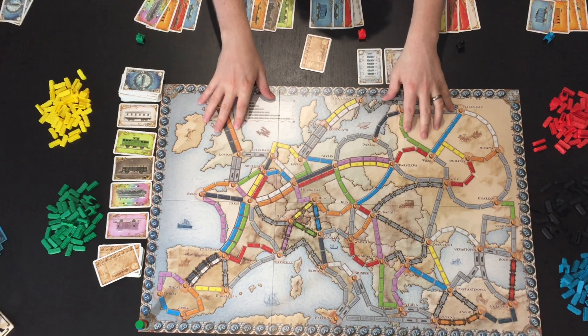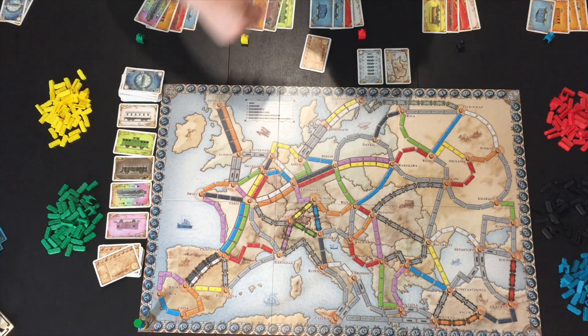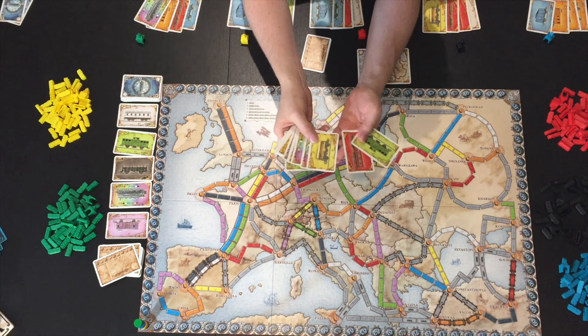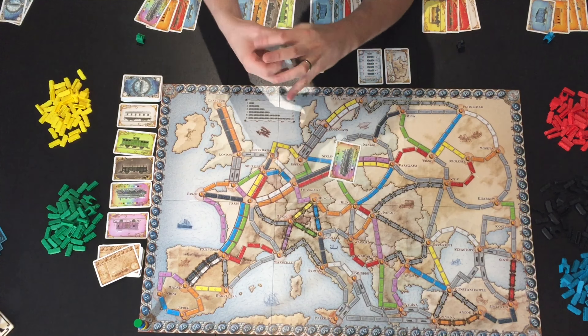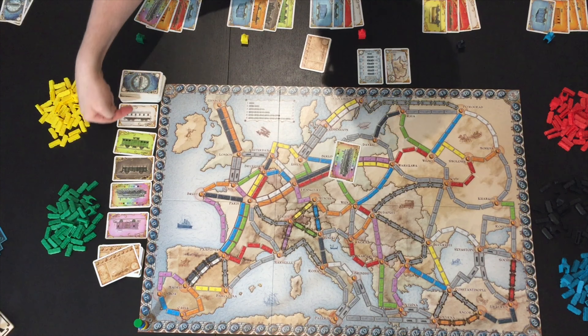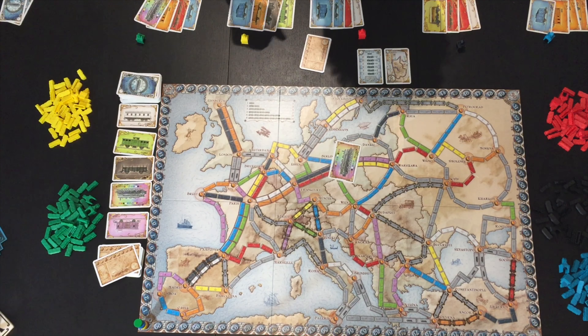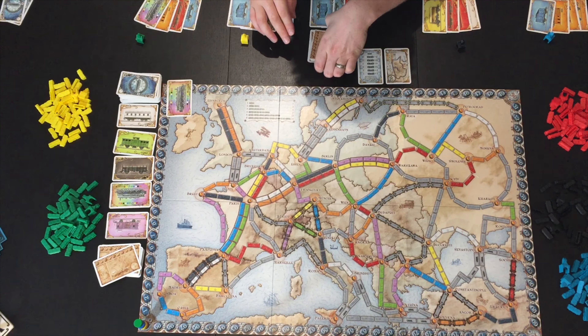The first thing you want to do is lay out the board, give each player their color, and put a token on the 100 space — which is the zero — for each player. You then deal out the train cards, which come in various different colors. Deal four to every player, then deal out five along the side of the board, and make the rest a draw stack.